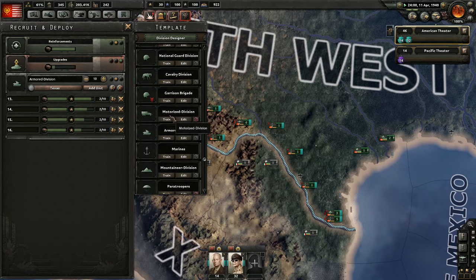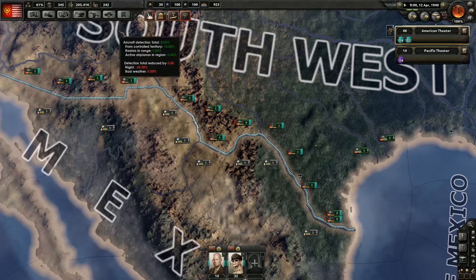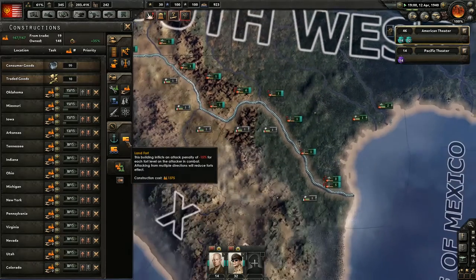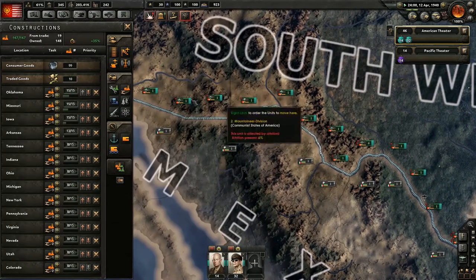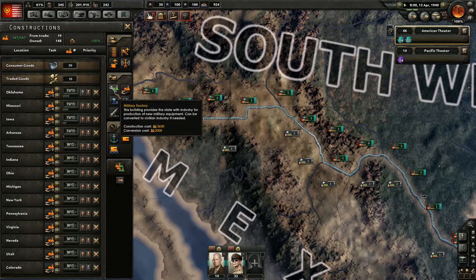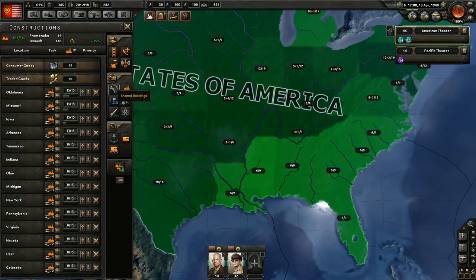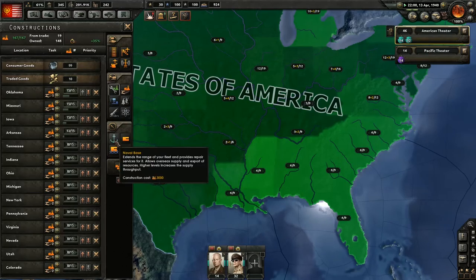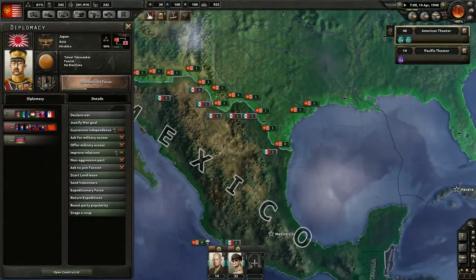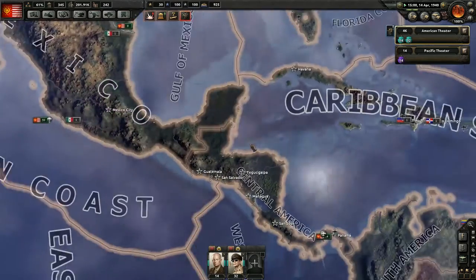Motorized division - I don't think we really need that quite so much. I was trying to do something, I don't remember what. We've got construction going on at all of those places. A land fort I don't think is really quite that important. Military factories - do we have any more of those going on? We don't really need military factories right now. There was something I was going to do and I don't remember what it was. We can't go to war with them yet, and I don't really want to at the moment.